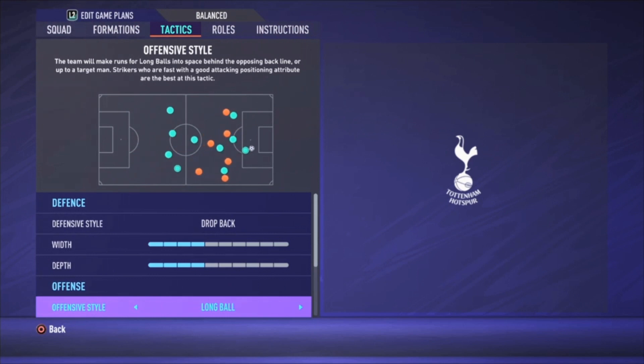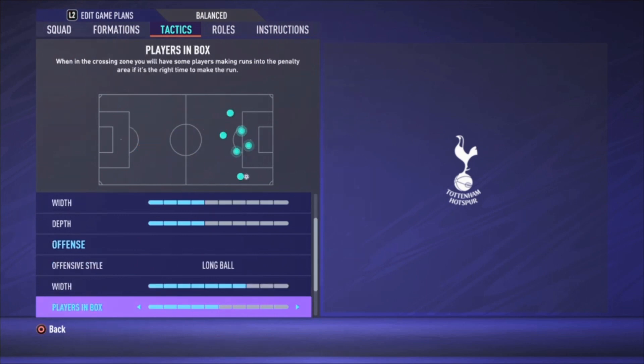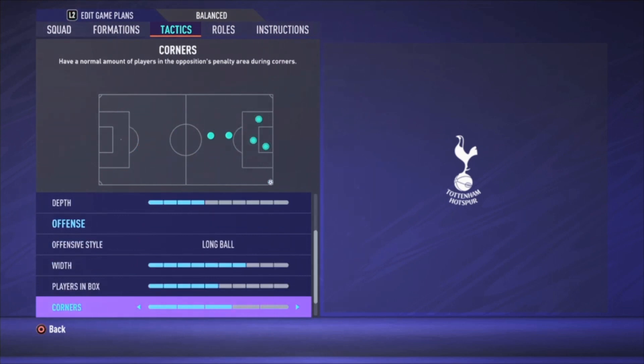...with the attacking offensive style, all your players will make some lovely runs. Watch for the runs they are making — give them high through balls, or low through balls if there is space, and you can create lovely one-on-one goalkeeper chances. The width is seven bars, plays in the box five bars, corners and free kicks both three bars.